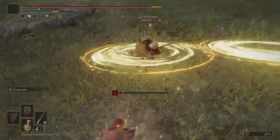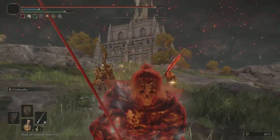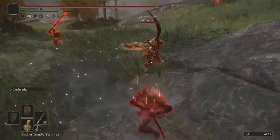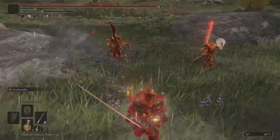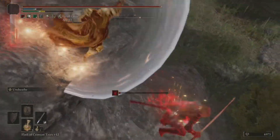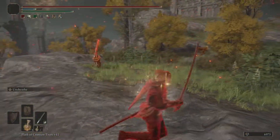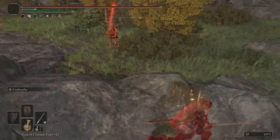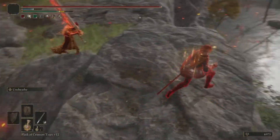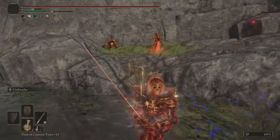That 99 Vigor — I had to sacrifice a lot of stuff. I had to sacrifice endurance. My endurance is low, my mind is low. I wasn't going to put into strength at all because it's a dex build. You could create one around strength — you might be able to two-hand the giant crusher at 40 strength — but I just went ahead and went with dex. I felt like dex was a little easier with the character I had.